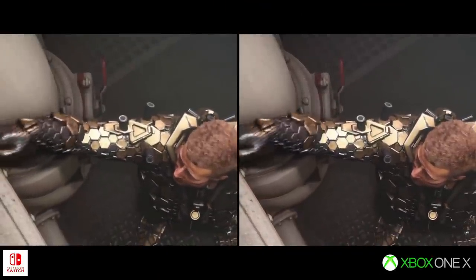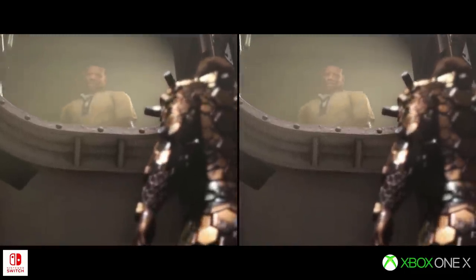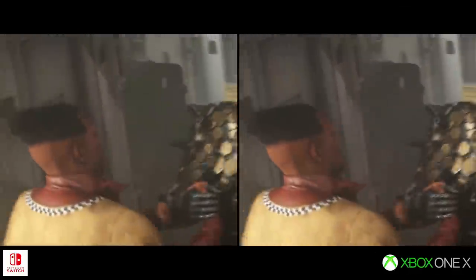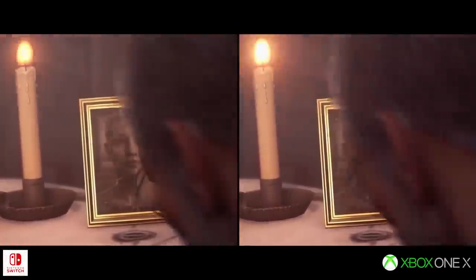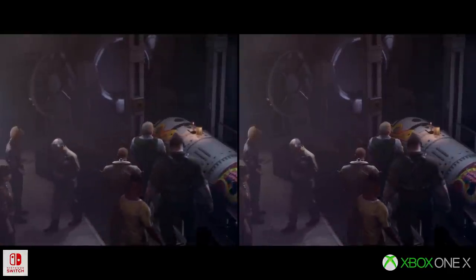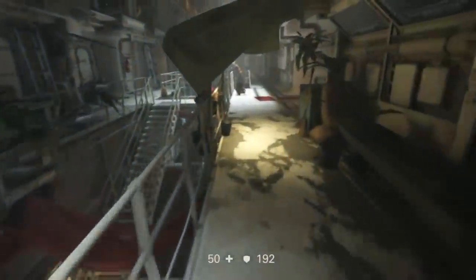The first of these changes is a reduction in video quality. Story sequences are told using pre-rendered Bink videos, and on Switch, image quality takes a noticeable hit with additional macroblocking and other artifacts present in each video, in addition to a lower overall resolution. On PC, these video files only account for 7.72GB of space out of 48GB, so while the reduction on Switch may free up some space, it's not likely the source of the smaller overall file size. Instead, I think the large savings stem primarily from a reduction in asset quality — specifically textures.